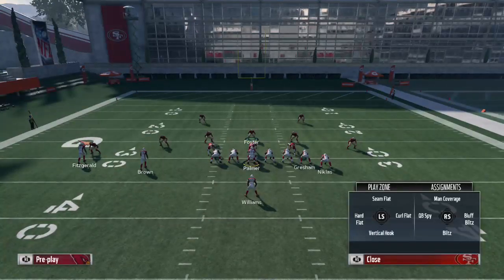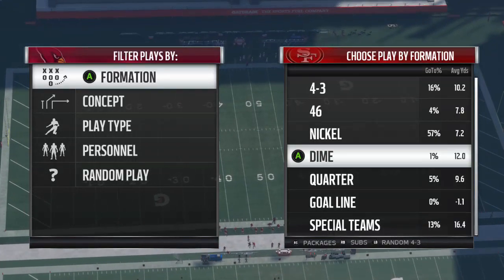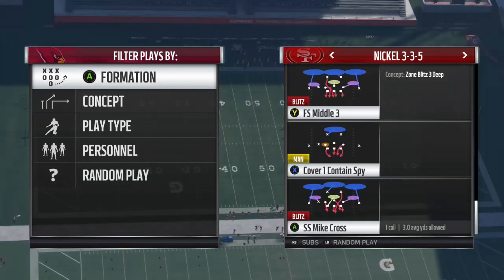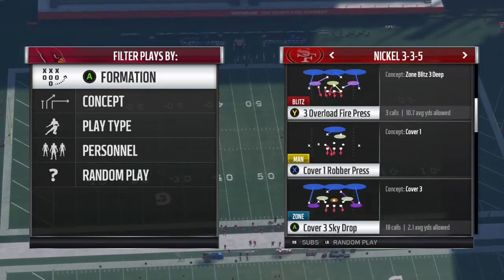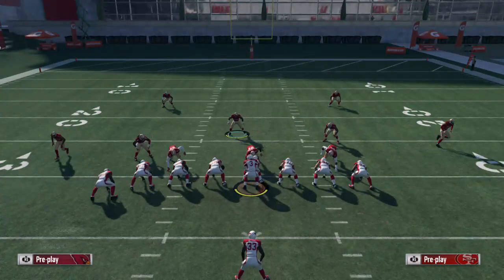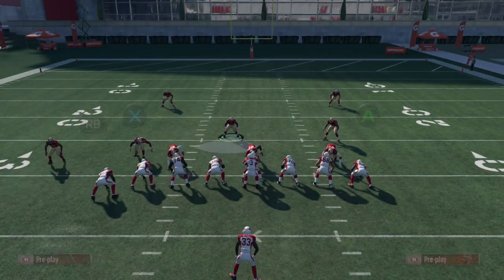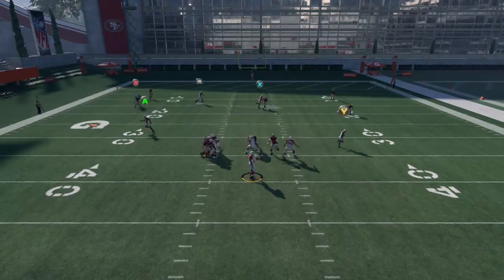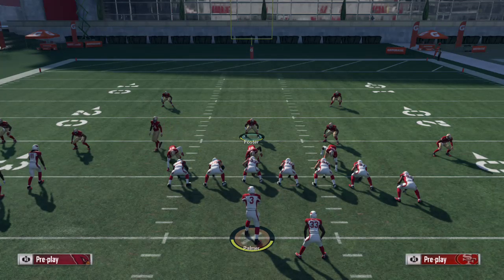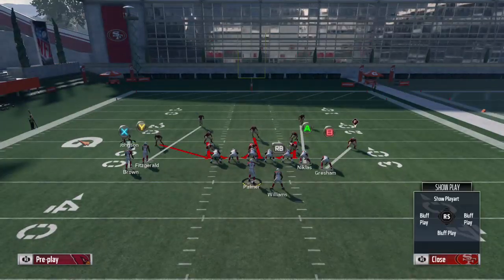Overload 3 Press is our next one. We're going to base align, press, crash the D-line wherever you want, and hook the middle linebacker. That's really it — this one's another simple blitz. That got him pretty well. Does Dogs All Go set up the same as that one? Sometimes the naming is a bit weird. Yeah, it's the same one.